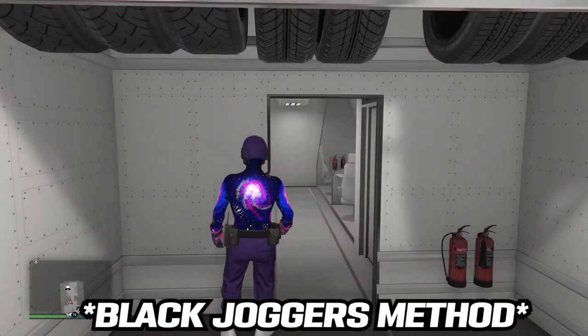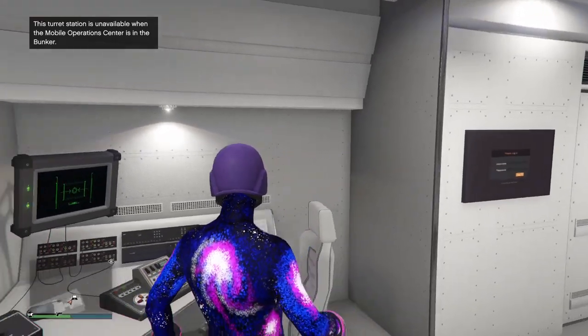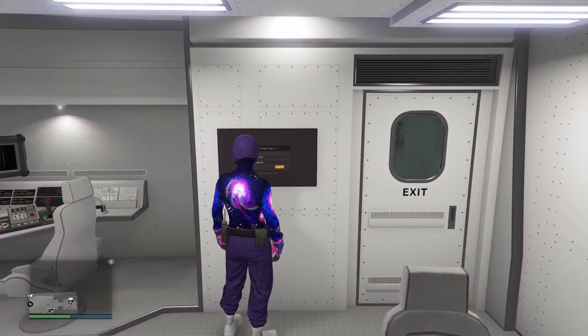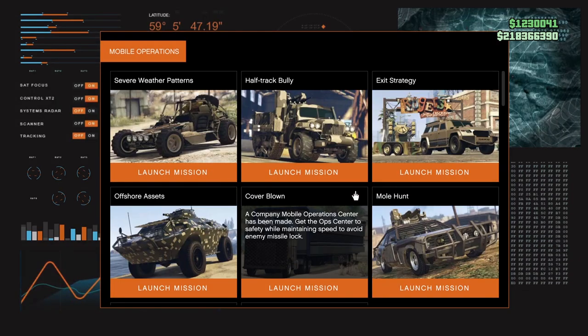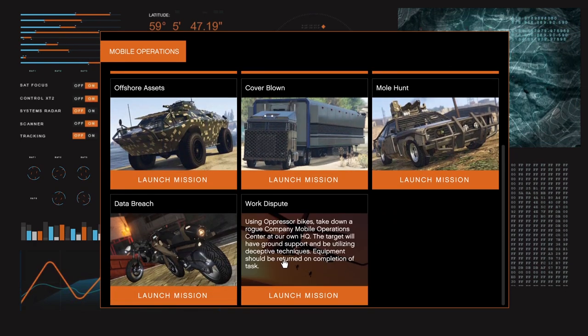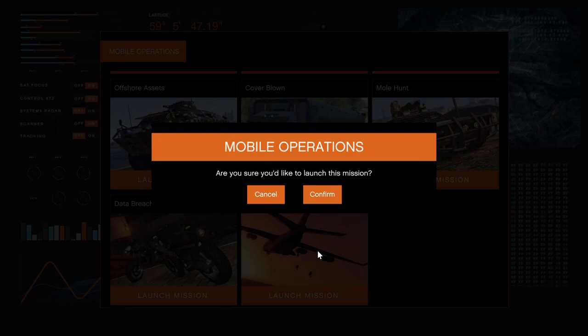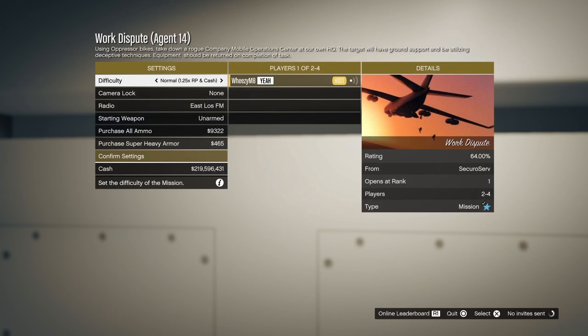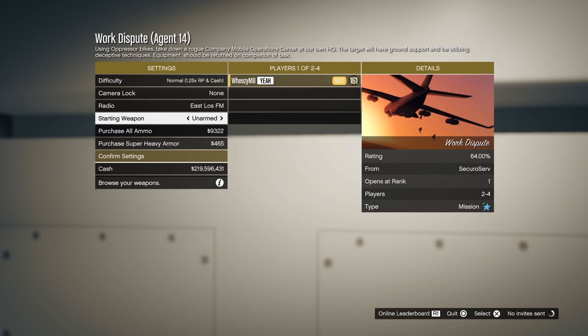Head over into the back of your MOC and then go to your mobile operations terminal. You want to start up a mission called 'Work Dispute.' There are a few missions you have to do before you unlock Work Dispute — it is a little bit of a grind, but the joggers are well worth it. If you need people to play with, join my Discord.